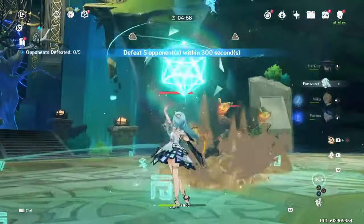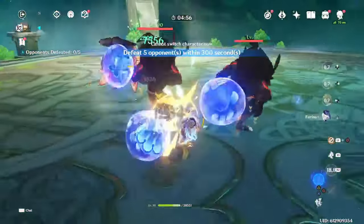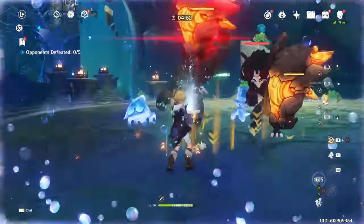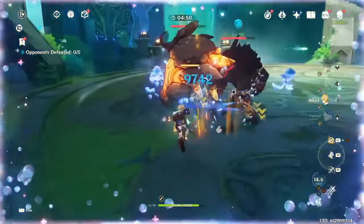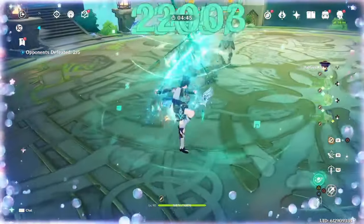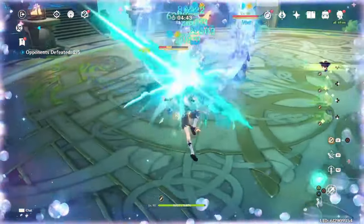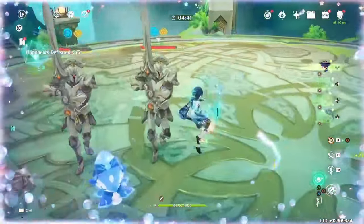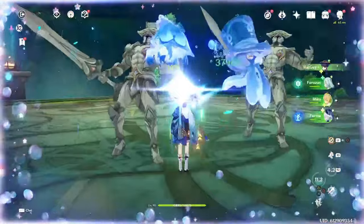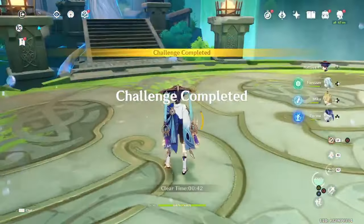The first tip is: do not underestimate the importance of attack speed on Wanderer. As a ranged DPS, Wanderer has no hit lag, so he gets the full value out of attack speed. This causes attack speed to essentially be another multiplier for his damage. For example, going from 0% to 10% attack speed on him is just about a 10% damage increase, whereas it would be less than half of that on a character with hit lag.